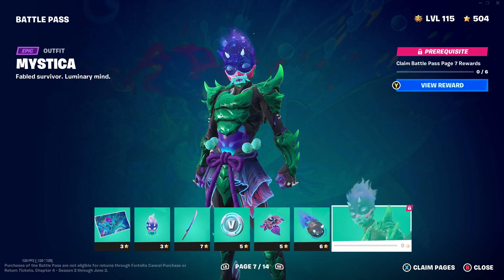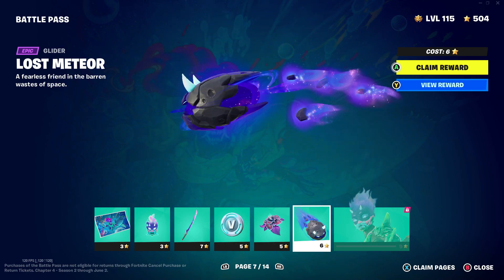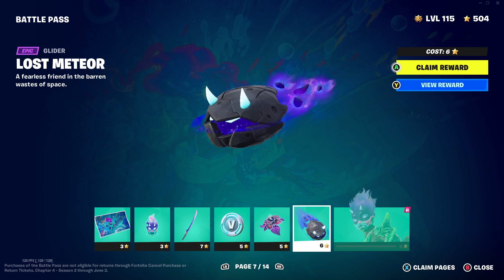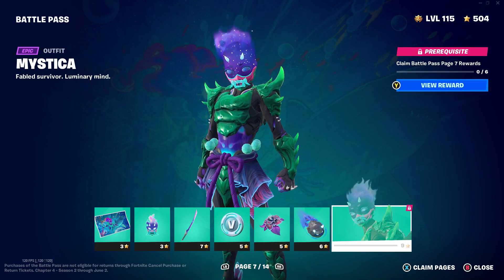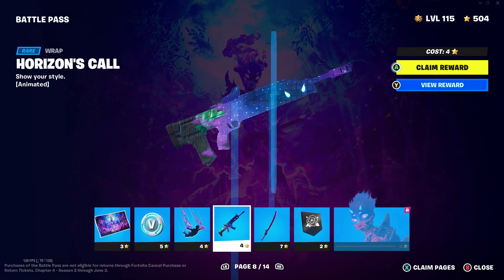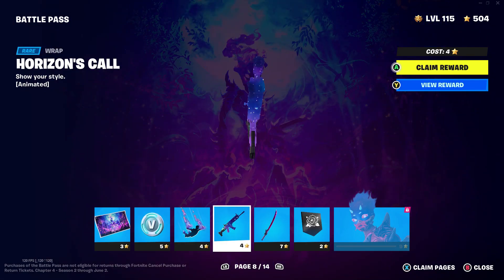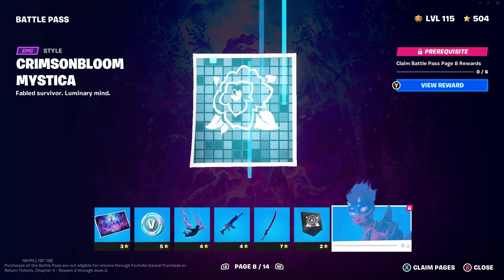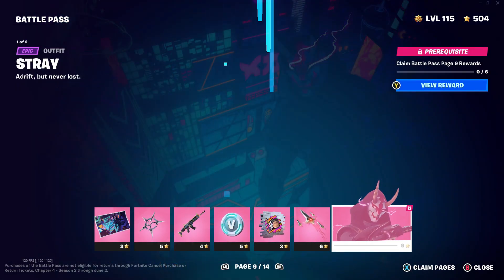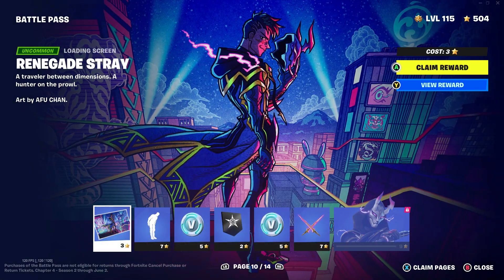I do think the skins are awesome. This reminds me of — what was it — Chapter Two Season Two, that meteoroid glider? The Kaboom, that's what I'm thinking of. That was a good glider. But yeah, a lot of these wraps and cosmetics and skins are actually good, I've just been using other skins.